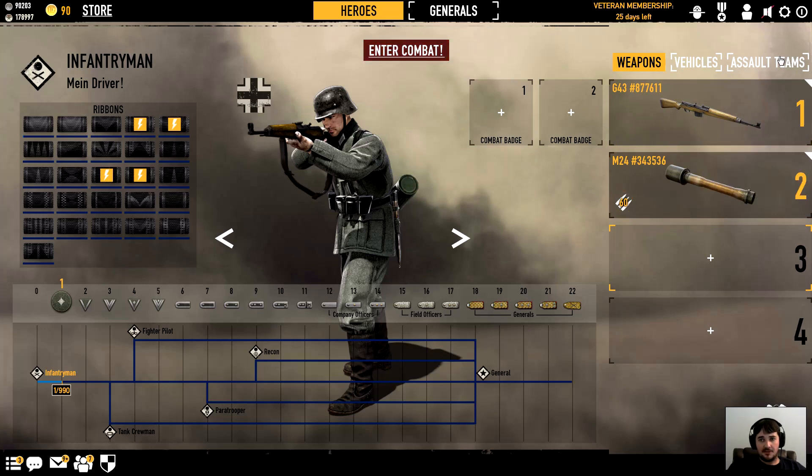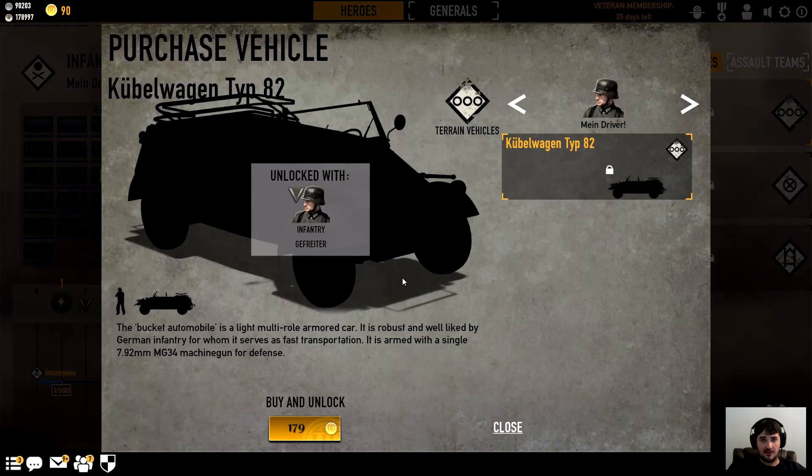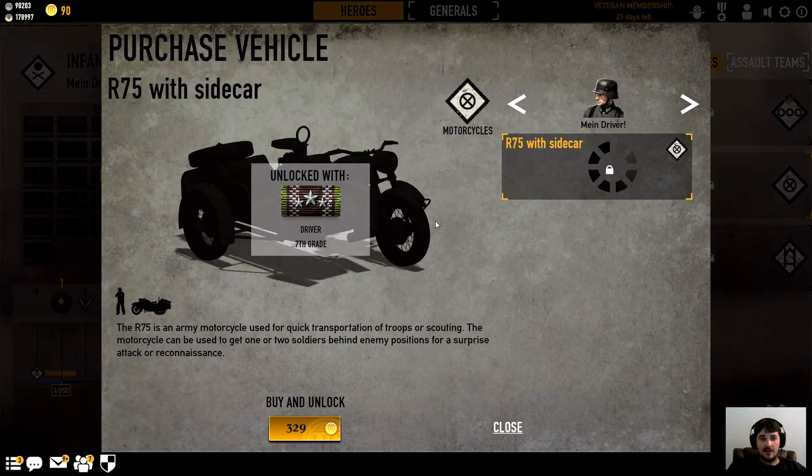Under the vehicle tab, the top slot is your car or Jeep — Axis gets a car, Americans get a Jeep, and you need to be level two to unlock it. The next vehicle is a motorcycle, earned through the driver ribbon. You get it just for driving any kind of car; there are also civilian trucks on the battlefield you can drive, and you can steal enemy vehicles by walking up and holding E. Driving measures your distance per match and gives experience to your driver ribbon.